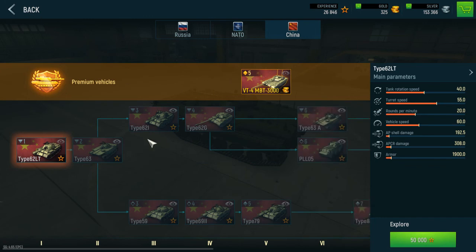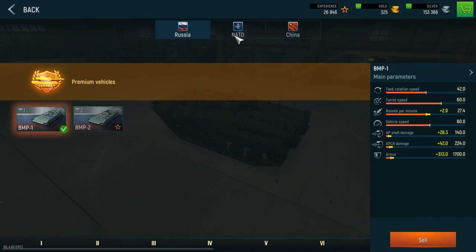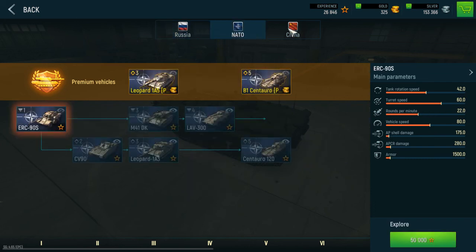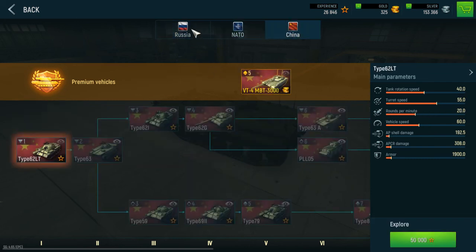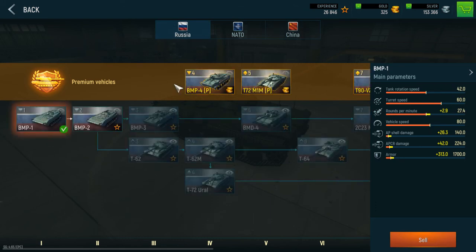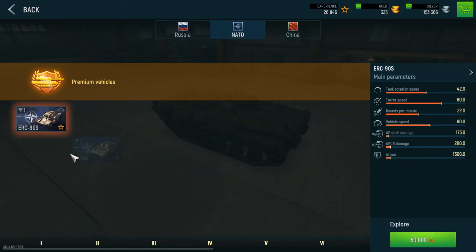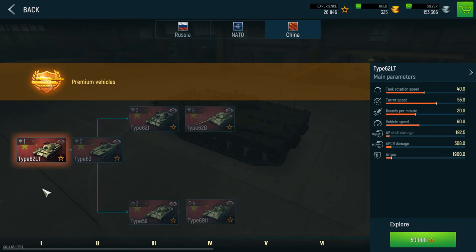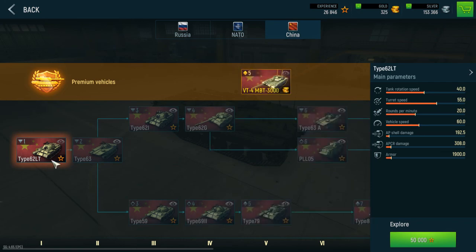When you start the game, you have a choice — you either start with the BMP for Russia, the NATO wheeled vehicle, or the Chinese option. The Russian one has sloped armor, the NATO one is a wheeled vehicle, and the Chinese one is like the Type 62.